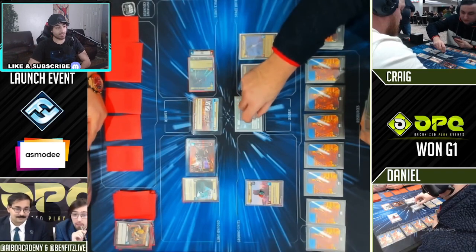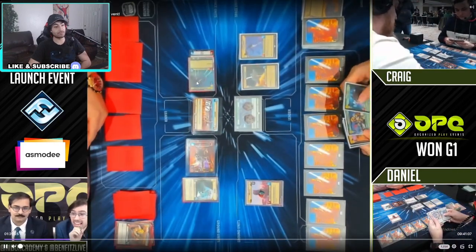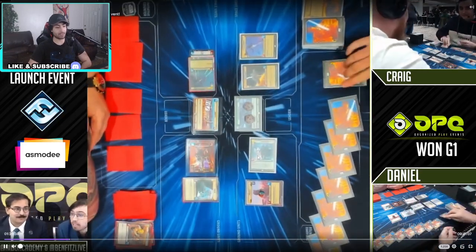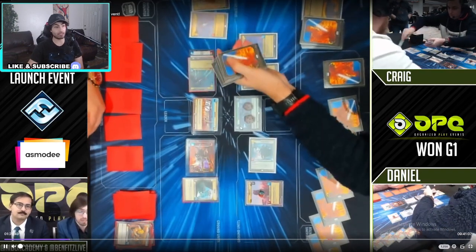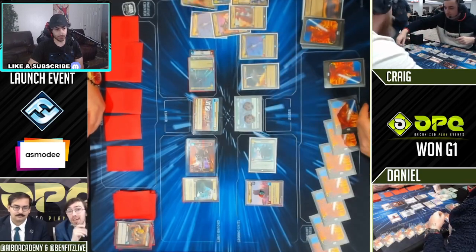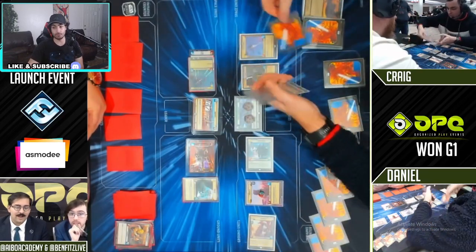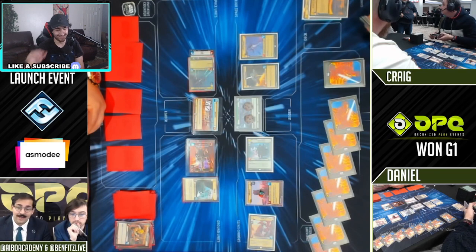We see IG-88 attacking with one of his units. This wasn't able to re-stand — Boba Fett shut this down and exhausted it. Immediately IG-88 attacks. Darth Vader is the first thing that drops. I think Daniel is actually really hurt right now. Daniel is making this really wrong — Darth Vader does not show his hand or the top deck to anybody. Hopefully he doesn't make a mistake with the reshuffling, because last time he reshuffled his whole deck.